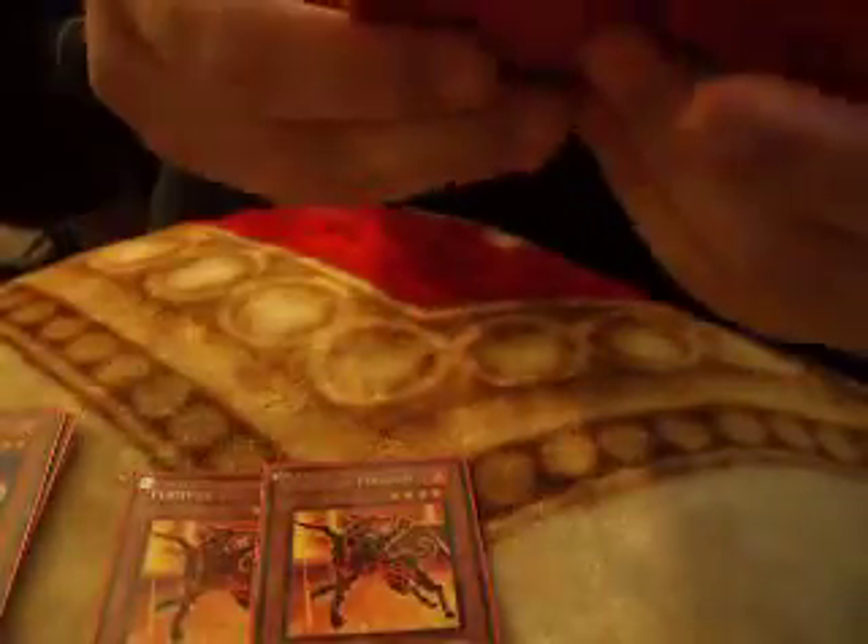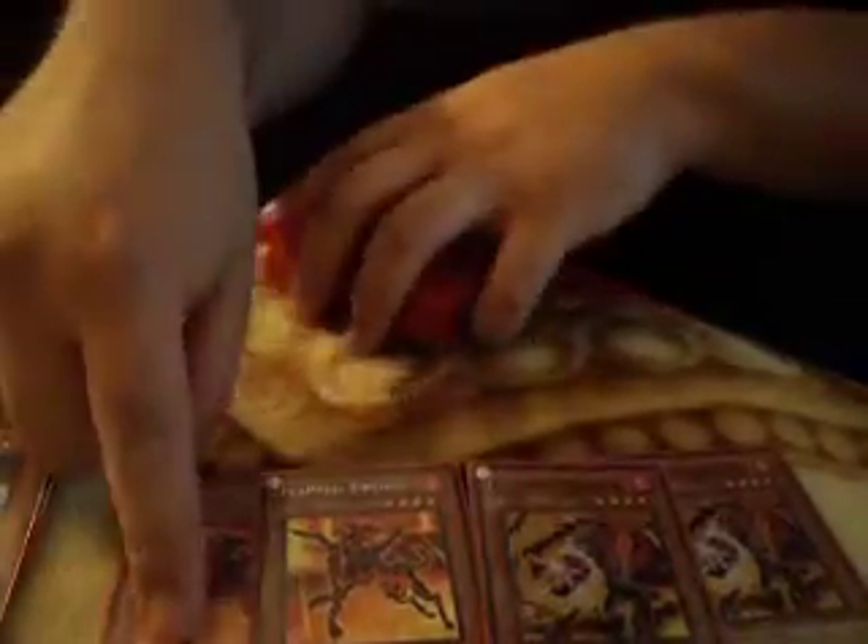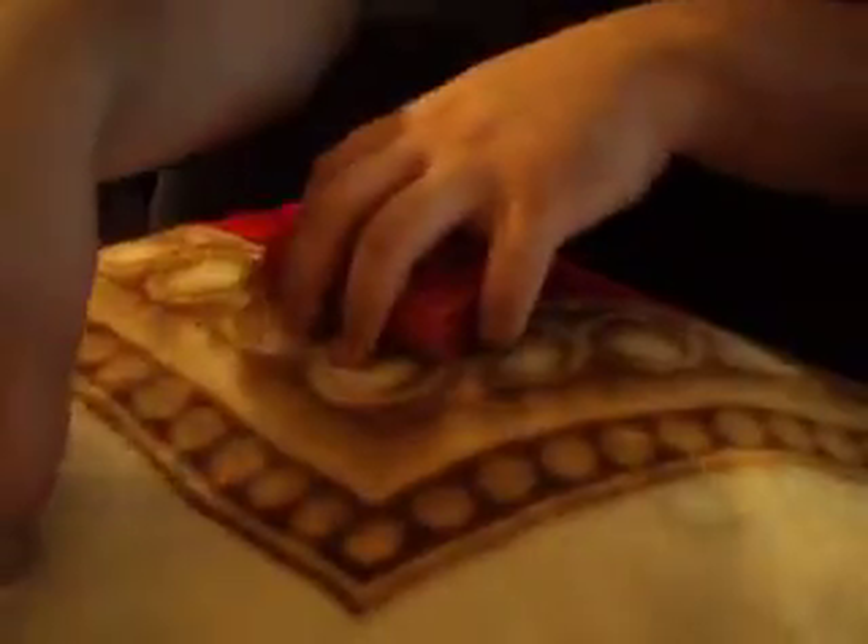Flame Veil Dogs combo is great with Flame Veil Magicians when you run over a monster and it goes to the grave. You Special Summon the Magician, basically attack for 1400, and you can Xyz to a level 4. So it's really good — helps thin out the deck and sets up other plays.